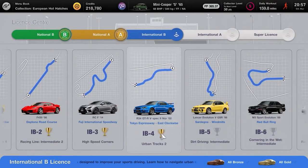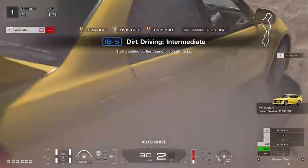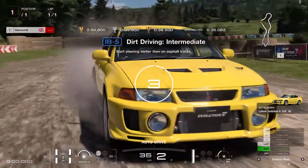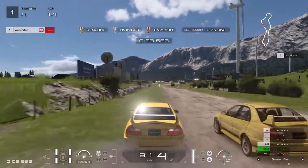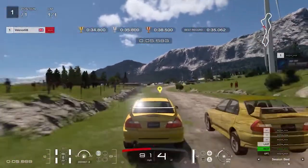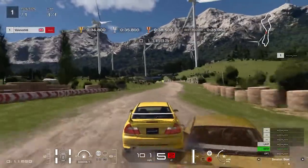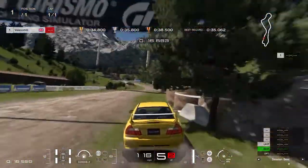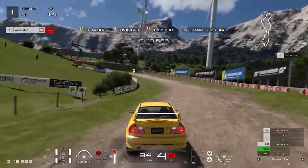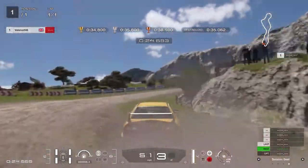International B5, Dirt Driving Intermediate: move to the left after the start and stay there cutting the corner, then take right and left corners at full throttle with steering just to keep in line. Brake at the last shadow before the corner and keep the brake applied steering into the left corner. Feather the throttle around the series of tighter corners before applying full throttle and cutting the final left corner as much as you can. Gold requires less than 34.8 seconds.